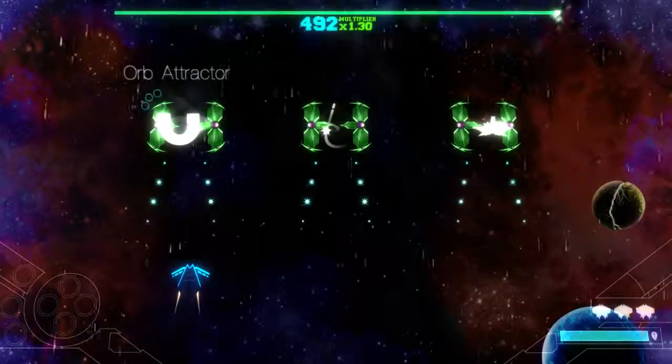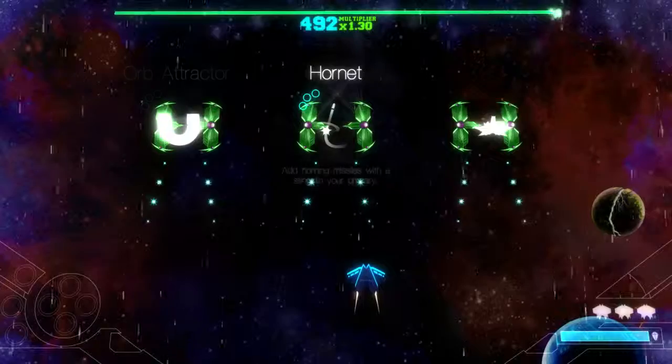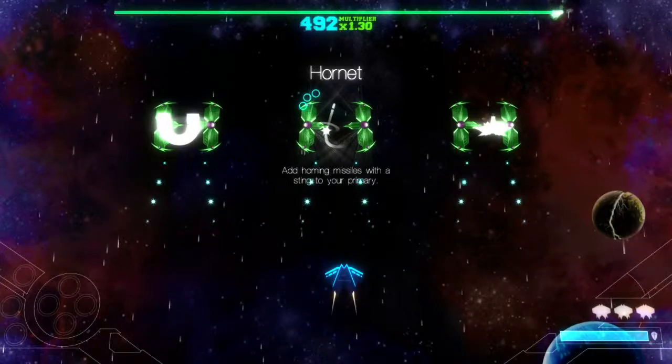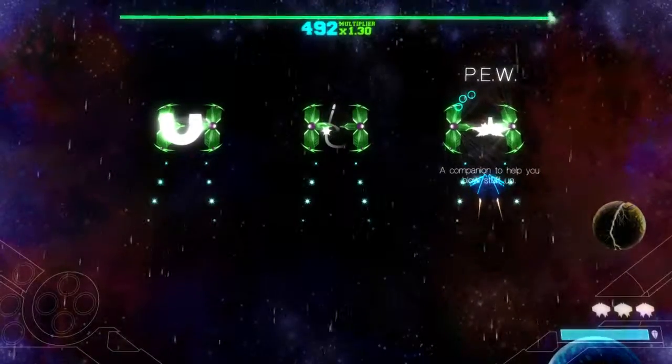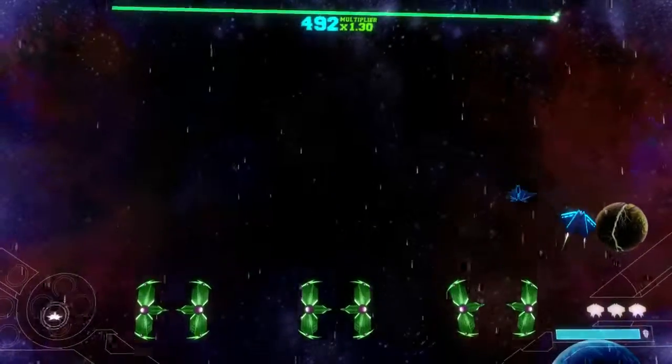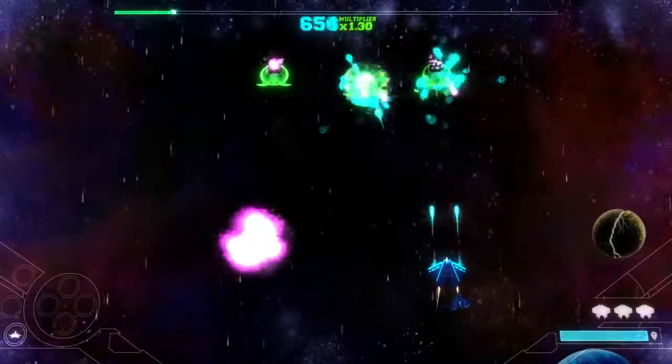I get to pick an upgrade. Okay — Orbitractor, draw in delicious orbs of upgrading. Hornet, add homing missiles with a sting to your primary. Ooh, I like the sound of that. Or the Pew — the companion to help you blow stuff up. I'm taking the companion. Duh. I want my pew. My little pew pew. He's so cute.